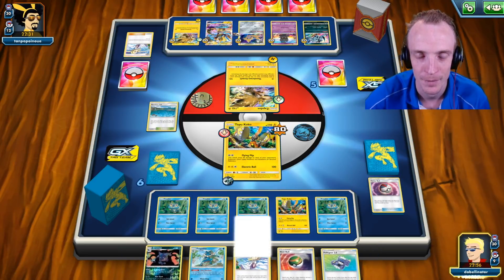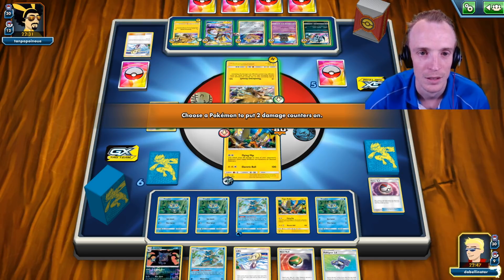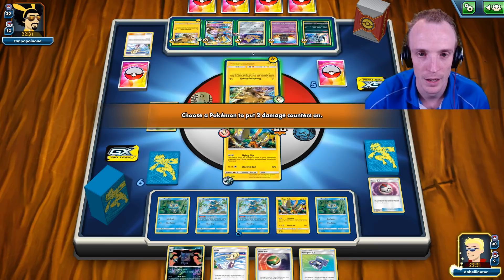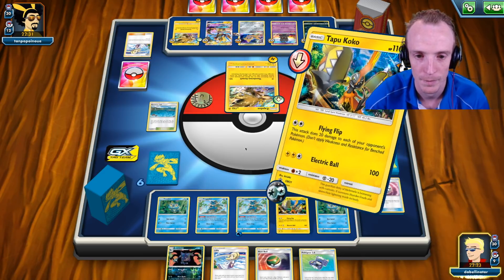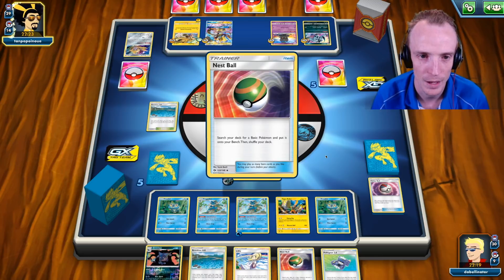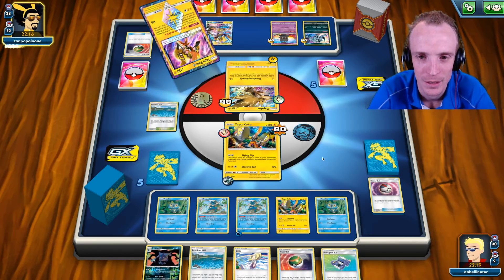We're putting pressure on but unfortunately this Greninja would snipe the Marshadow initially. The opponent is setting up for a Tapu Koko play, which means I don't want too many energies on the board at once. He must have the switch in hand to be that confident going the Jirachi route. Lily hits the field, then Guzma — going after the Frogadier. I need a DCE here or I could just continue spreading. I think we just continue spreading honestly. We'll Timer Ball here — one hit, that's fine, we only needed the one.